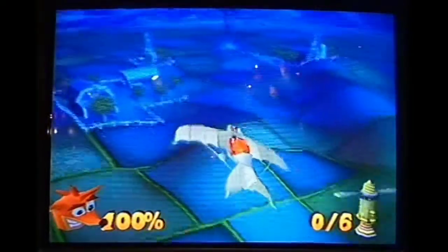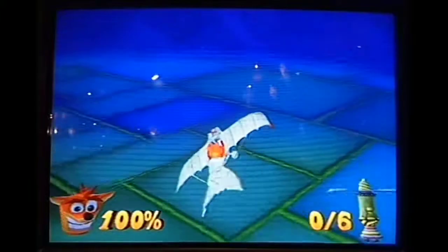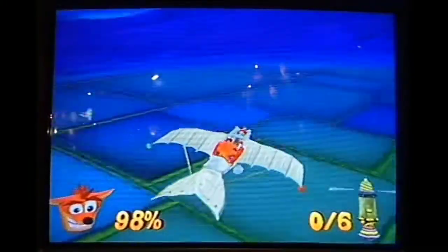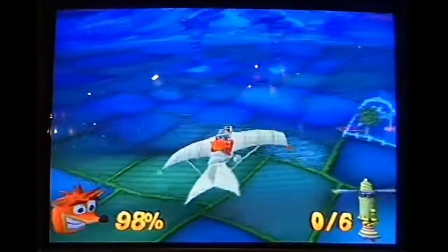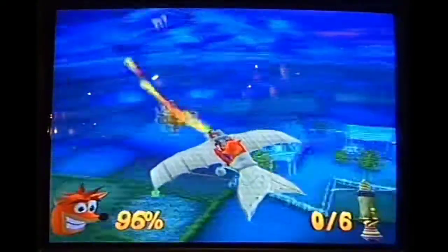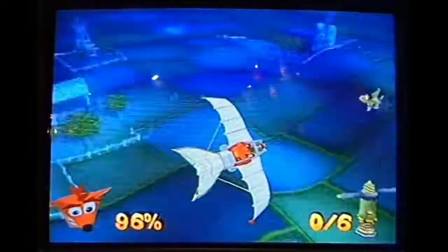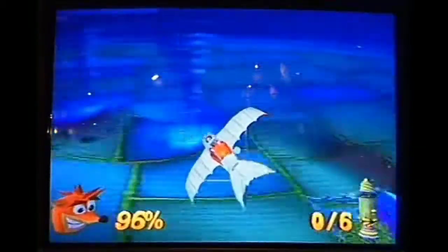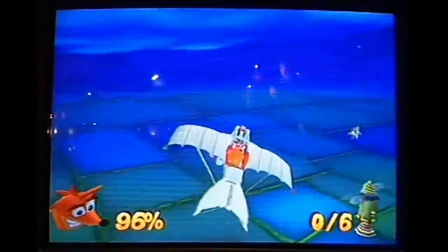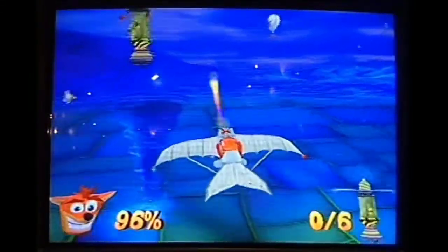This is one of Crash's new vehicles — this is a glider. Crash has got seven new vehicles in the game: a glider, a mech, an Atlas Sphere, a helipack, a snowmobile, and a submarine. His sister Coco is also in the game. Coco is a fully playable character and she also uses a special vehicle — she's got a mini scooter that she uses.